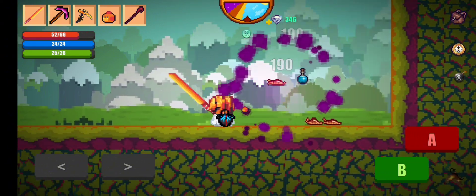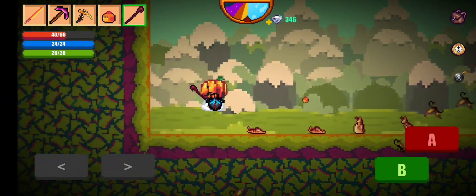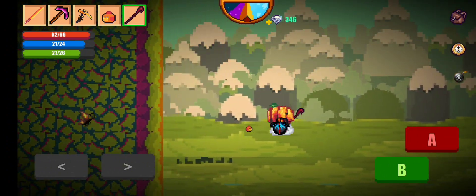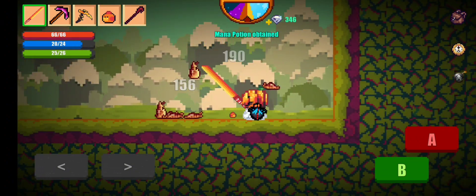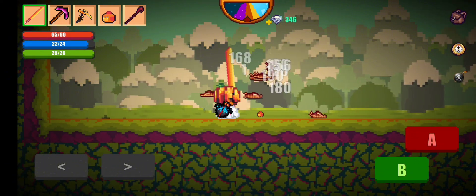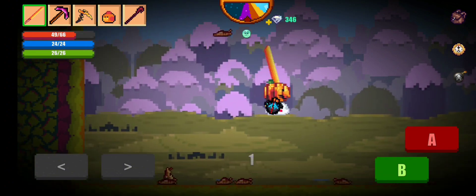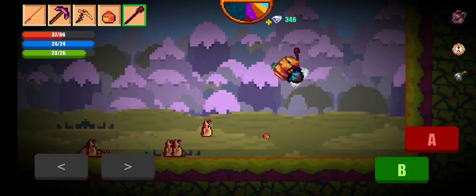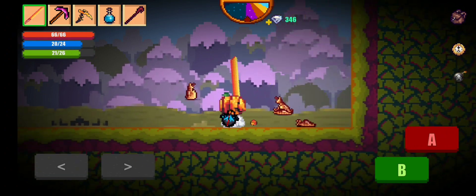We're going to start off with the progression system, builds, and endgame gear. Honestly, right now I think it's in the best state it's ever been. We've got so many different options to get to endgame — before, you had to go the Snowdress route, Hellarmor 2, or Emperor's Dress. Now you can go Emperor's Dress 3 for a lot of health, Skull Dress 4, or Nightmare Dress. You've got way more options for endgame, and I think it's probably in the best place it's ever been.